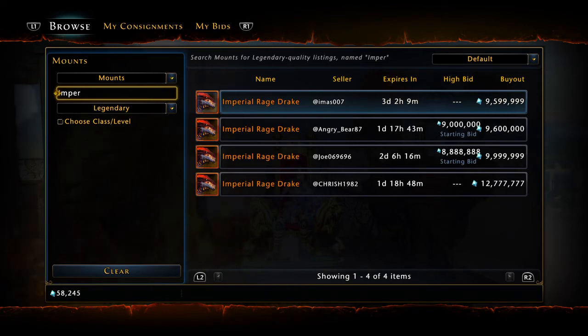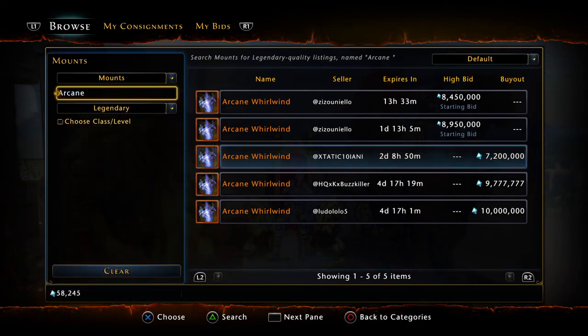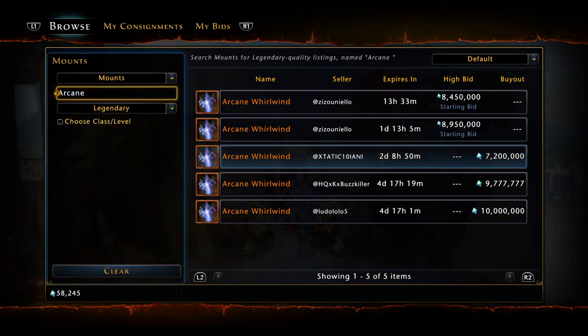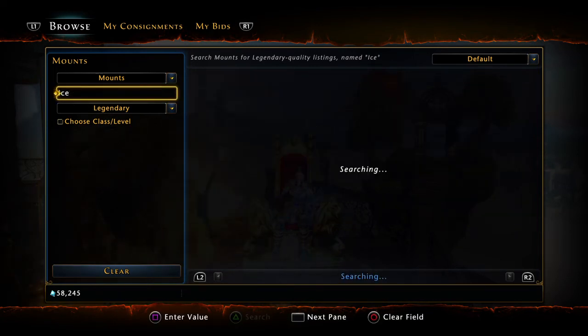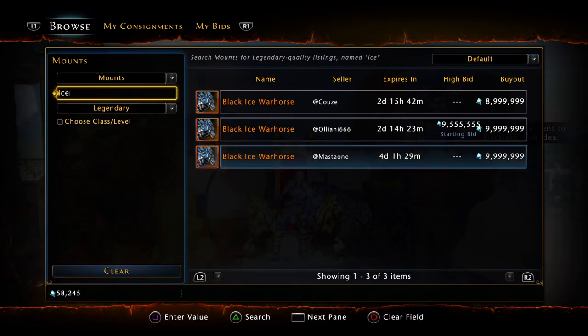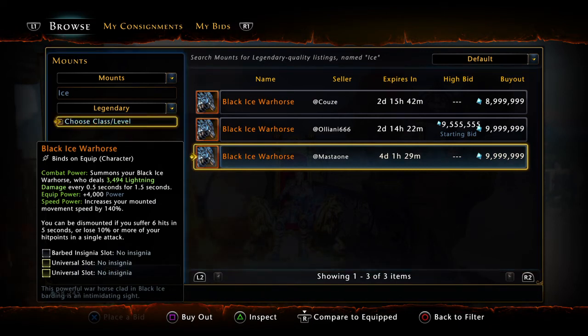Number 3 is going to be the Arcane Whirlwind — again, a matter of preference between this and the Drake. 4,000 power, absolutely massive. It has a knockback effect. If you want the power, you can also go with the Black Ice War Horse — also 4,000 power, deals lightning damage, and does not knock the enemies back, which is nice. Either one will do; you'll want to see which one has better insignias for your build. Coming in at number 3: your 4,000 power mounts, the Black Ice War Horse tied with the Arcane Whirlwind.